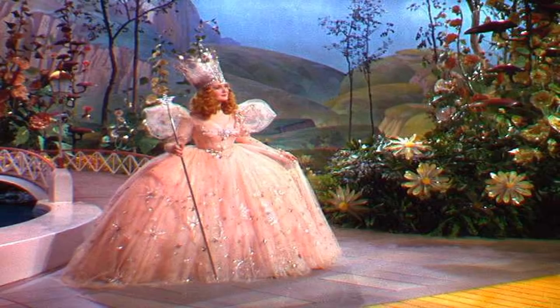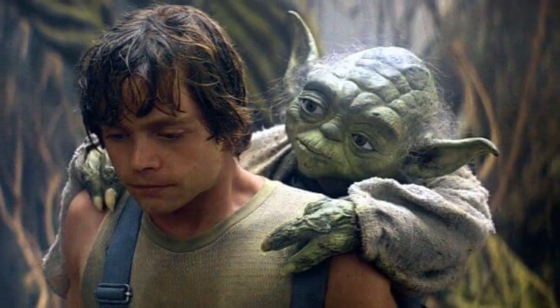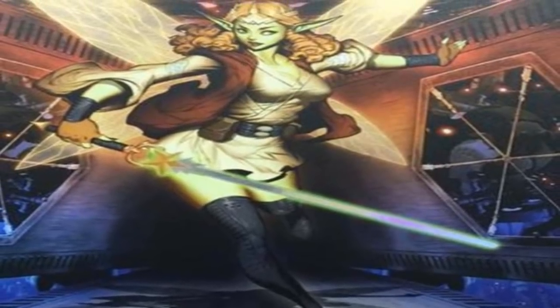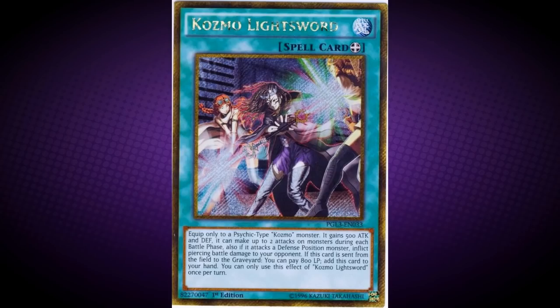This monster is based on a combination of the Good Witch of the North from the novel, and Obi-Wan Kenobi, Qui-Gon Jinn, and Yoda from Star Wars, all of whom served as mentors to the protagonists. Her Good Witch references are her fairy wings and a weapon that looks almost like a wand. Her Star Wars references come from the fact that she wields a green lightsword, much like Qui-Gon Jinn and Yoda did. In Star Wars, a green lightsaber represents peace and harmony via its kyber crystal — both the Star Wars mentor characters and the Good Witch of the North sought peace in their land. This monster appears in the artworks of Cosmo Light Sword and Cosmorning.